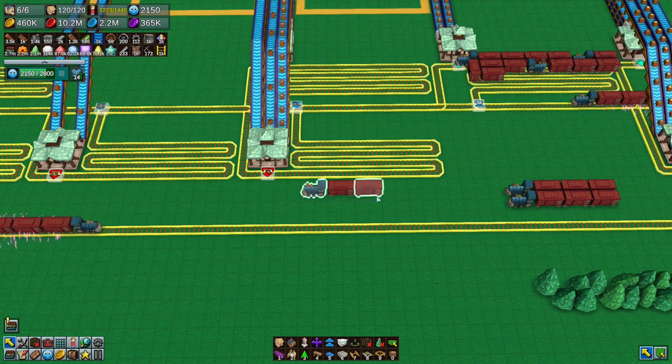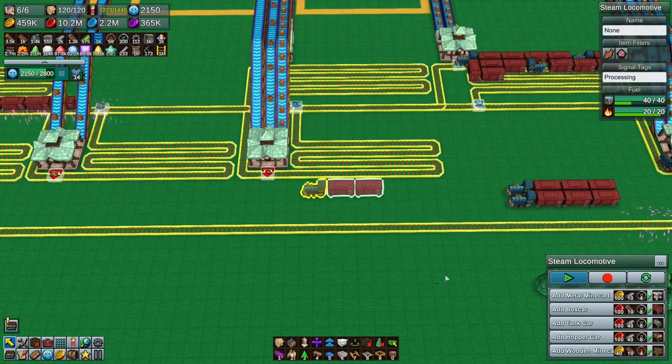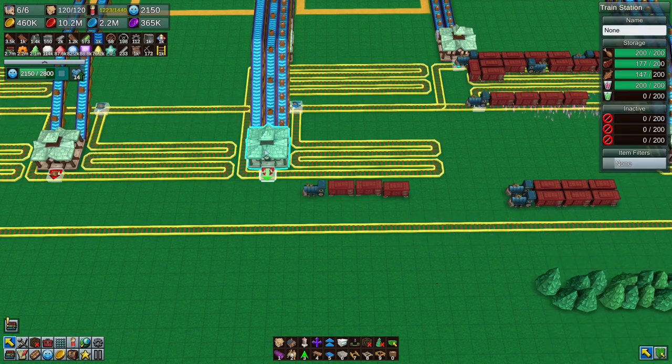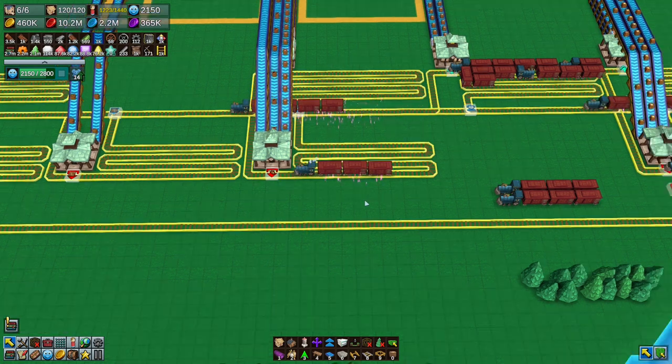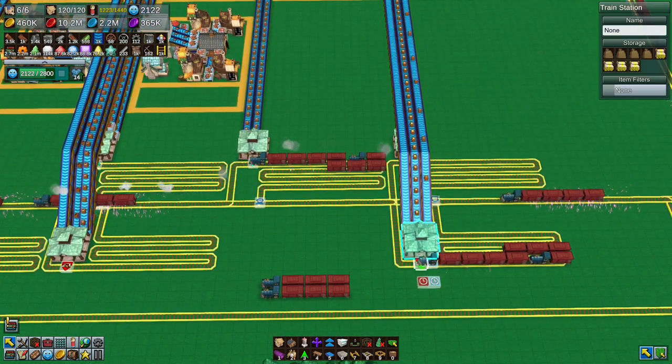I noticed I only put two carriages onto the fish train so I took it off the tracks to fix that, and I'm going to put it back on and let it go about its business. There it goes. These two here are bread because I wanted to empty the bread out.